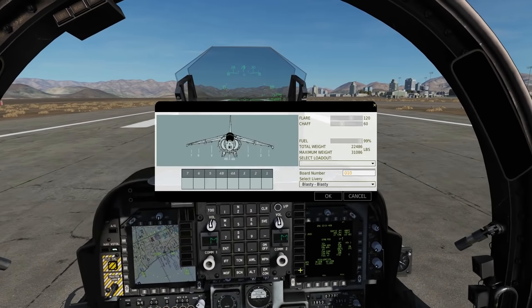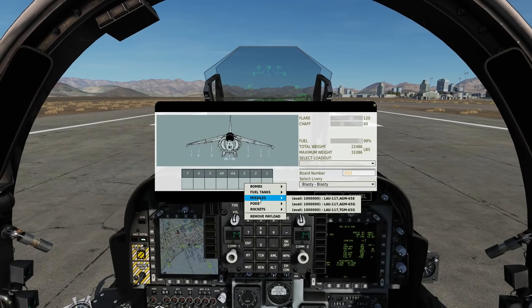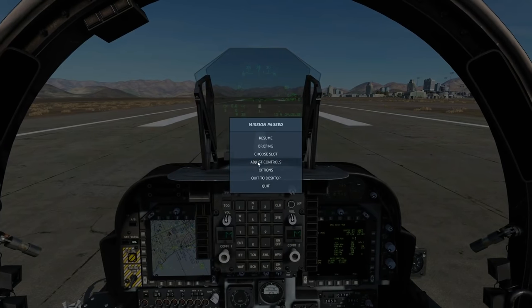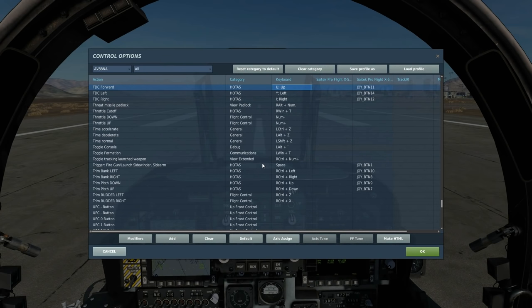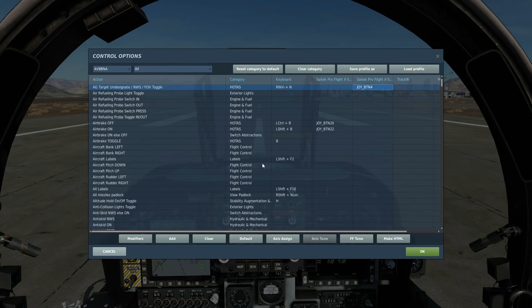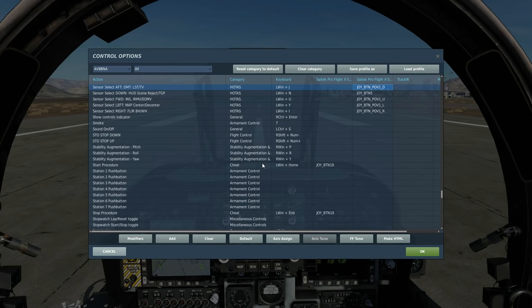We'll show some basic use of the DMT sensor. It's built into the plane so we don't need to equip anything — it's the default. We'll just use some basic IR Mavericks. While that's arming up, let's have a look at today's controls. We'll be firing the missiles with bomb pickle, caging and uncaging with that, slewing our TDC with up, down, left, and right, getting a lock with TDC action, cancelling a lock with AG target undesignate, selecting our IRMV with sensor select forward, and selecting our DMT with sensor select aft.